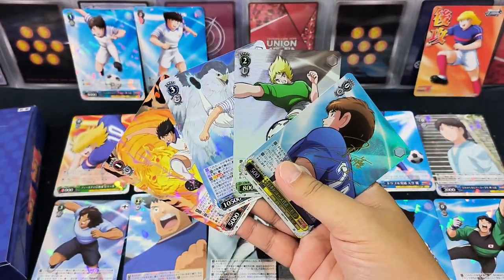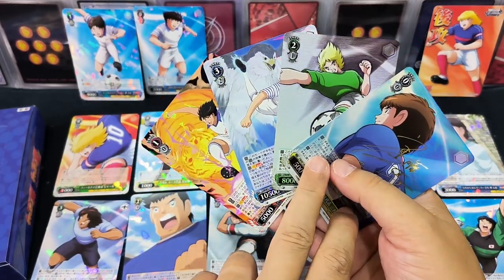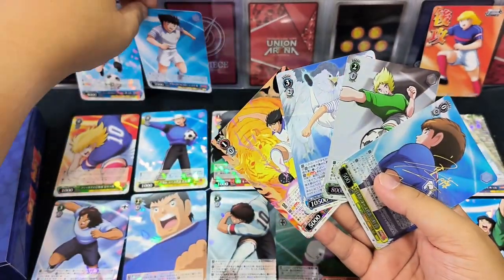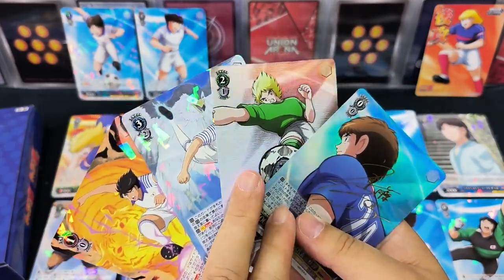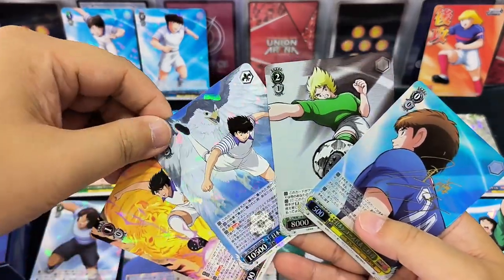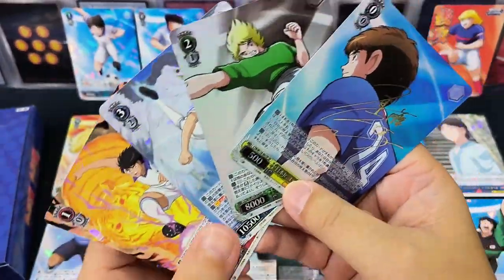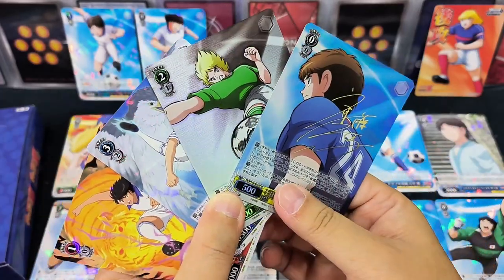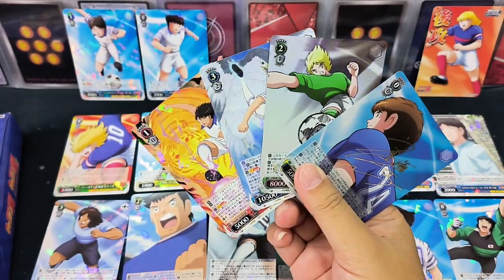We have opened up all the packs. In terms of R cards and above, we have gotten five cards here. Captain Tsubasa is also another R card but quite similar in rarity. In this box, these four cards are actually my favorites. I think the SR card is quite unique, I like the super power shot cards, and definitely the signed card — this is the best. Very happy to get a signed card; it's not easy. There are only nine designs, so I'm happy to get one of them.